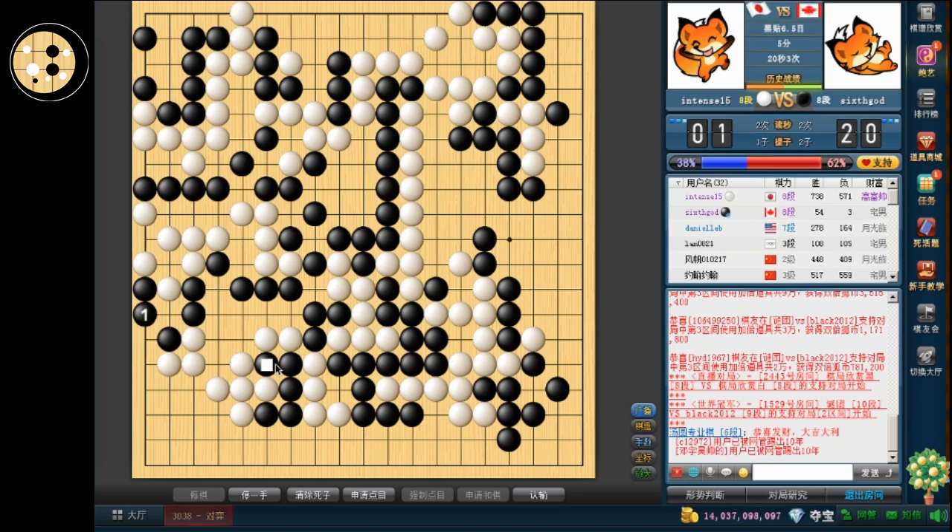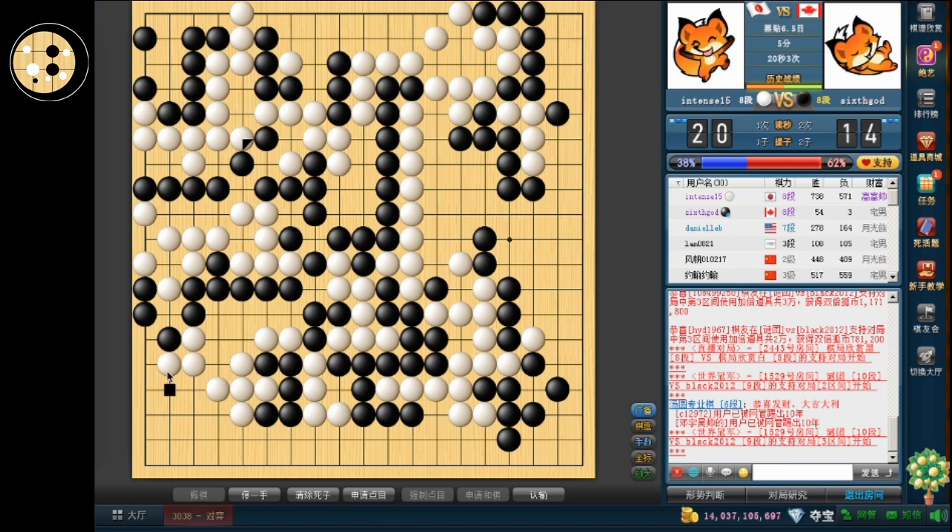I thought I actually needed to cut here and then sacrifice a stone for it. But that was an obvious one. Alright. Good game. Okay, he's trying to trick me there. There is a cut here if I don't connect, because if he captures, that also has a weakness on the inside. Now that is not sente, so I'm just going to keep playing the endgame.